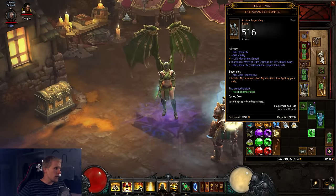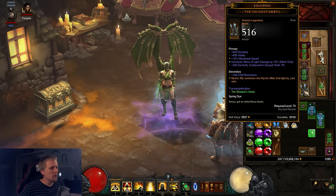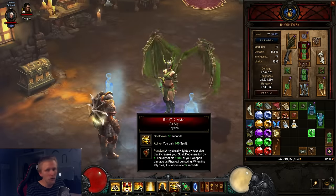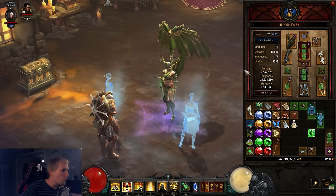We're also using Crudus Boots. This is for the Air Ally — Mystic Ally Air Ally. It summons a second ally, so you get two allies instead of one. That means instead of 100 Spirit you get 200 Spirit, and instead of four Spirit regen you get eight Spirit regen.